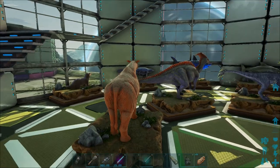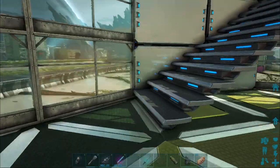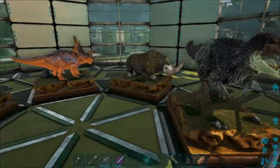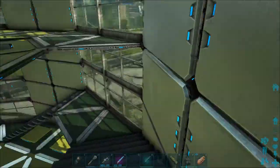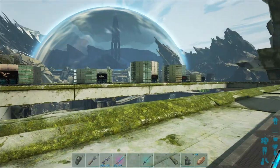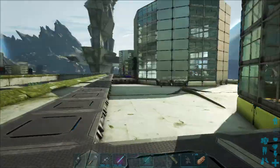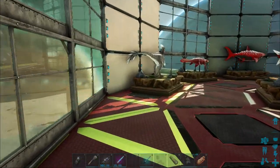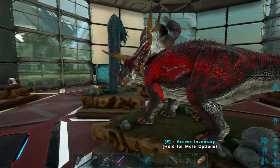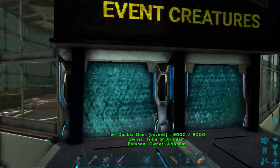I scoured Extinction for a good base location for a couple of days before settling on this one. On my previous playthrough I had made a base at ground zero - it was close to resources but dark and cramped. After playing Aberration with its dark luminousness, I wanted a base that is bright and sunny and far above the ground. Being elevated also gives better frame rates when making videos, due to fewer dinos and structures loaded nearby - though my own structures and taxidermies have since slowed things down.